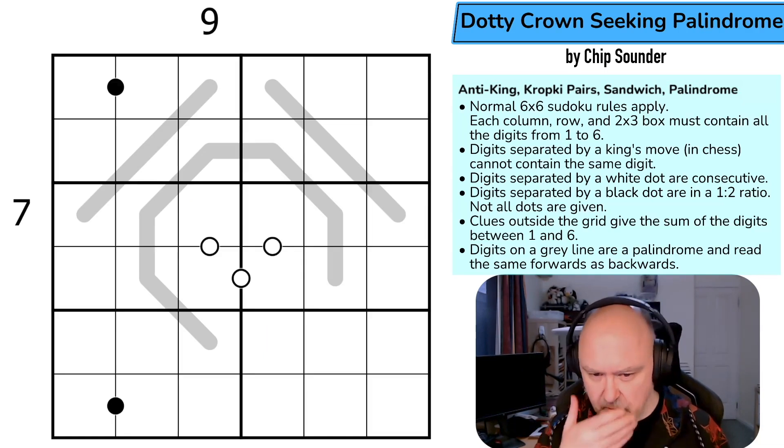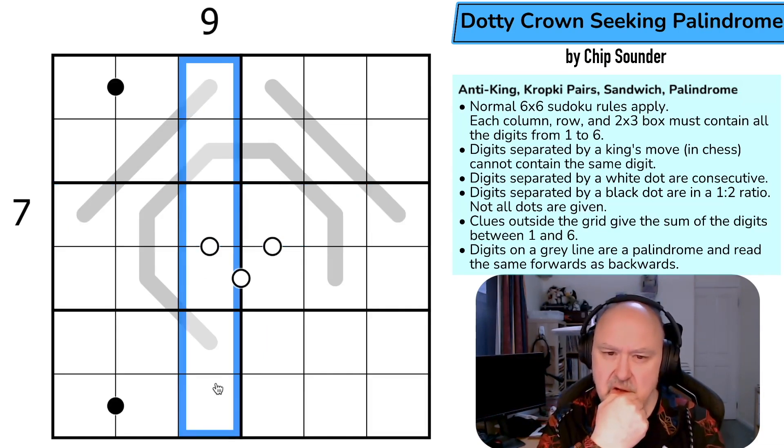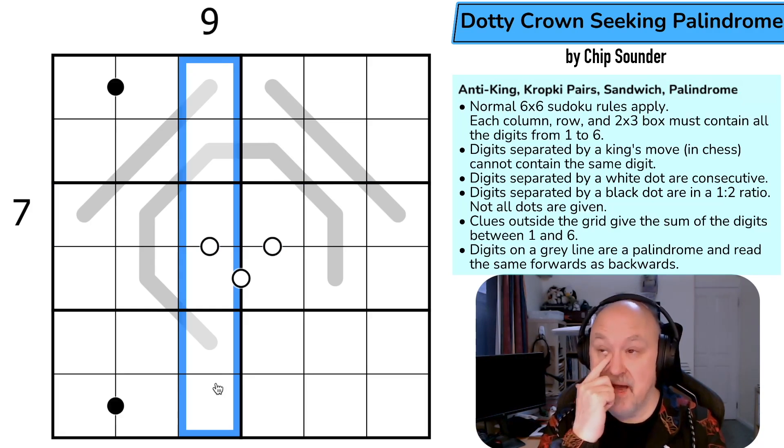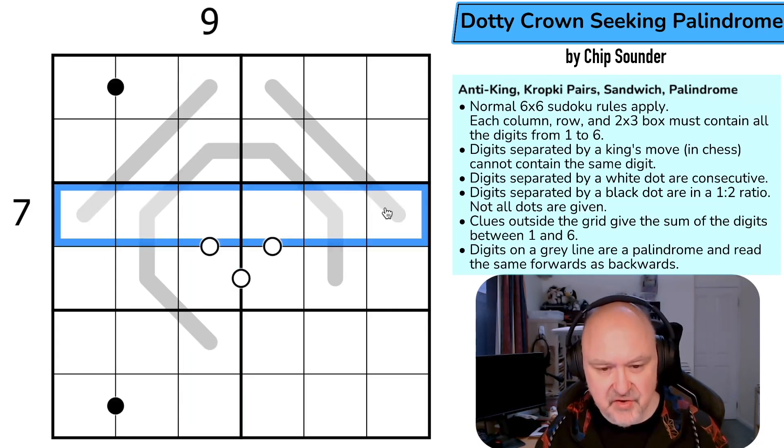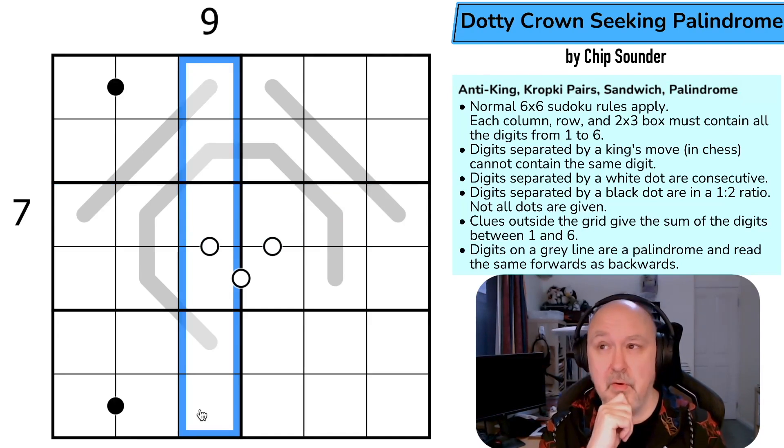Sandwich clues in a one-to-six grid — how would you make seven? You can't do it with one, two, four because one isn't available as a filling digit. You can't do it with a single digit since seven isn't in the range. So it'd have to be two digits: two-five or three-four. For the nine clue, it could be three digits long — two three four — or two digits long if it's four-five. So it's either two-three-four or four-five, and I don't know which yet.